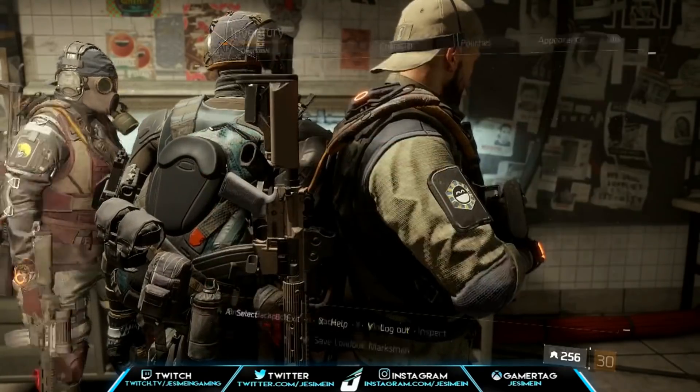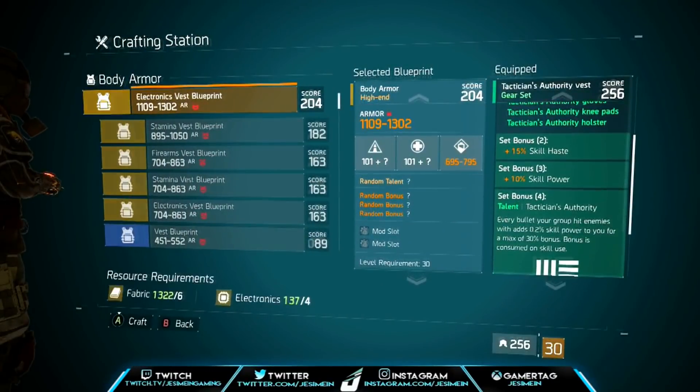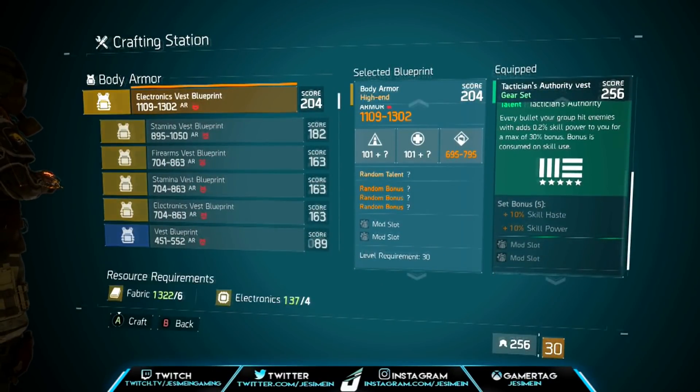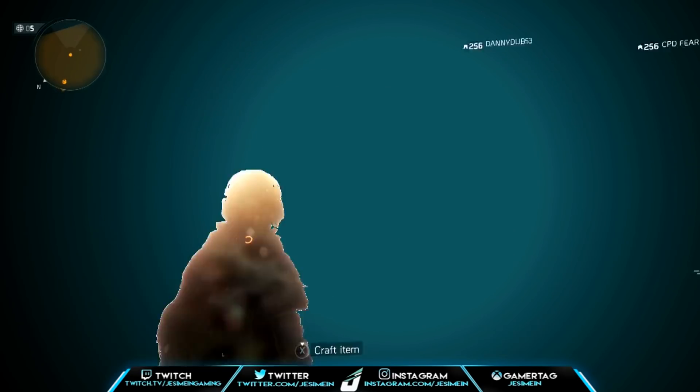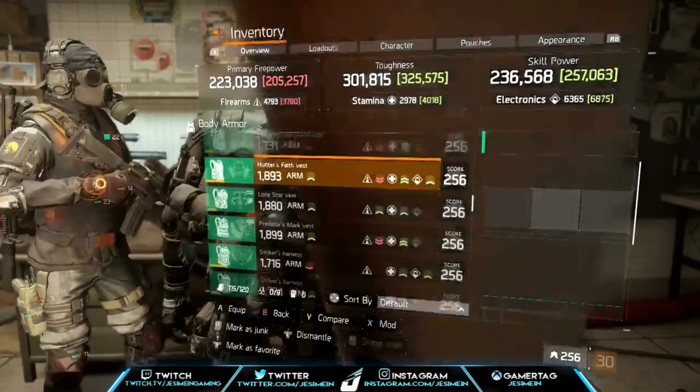Let's get the Tactician's Authority. Alright, so the five-piece gives 10% skill haste and 10% skill power. I can dig it — because 10% skill haste means I can roll it off my holster, still have 50, and get extra health. And remember, this is not even including what the six-piece could be.